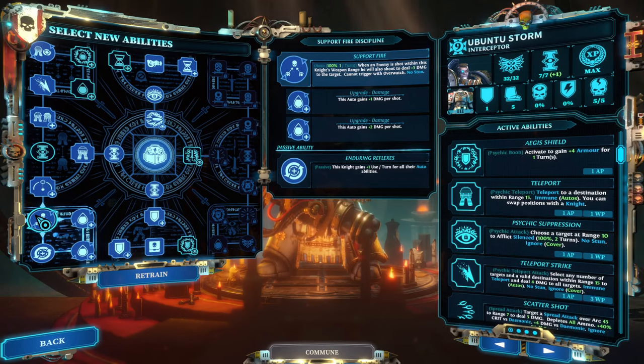Tip number seven: do not sleep on sources of free damage. Your overall 12 AP per round won't be your only means of dealing damage — there are options that cost no AP that you should seriously consider. Support fire is one: if a character is in range, they will shoot a target that has already been shot that same round. Support fire always deals a fixed amount of damage with no range penalties. The interceptor in particular can do this twice per round for five damage each time.